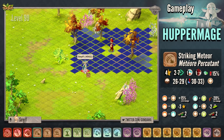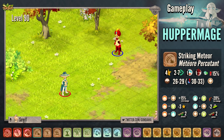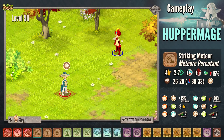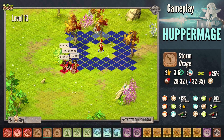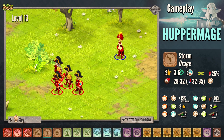The first earth spell is called Striking Matter. For 4 AP, you can cast the spell from 2 to 7 range on 1 enemy. The spell applies the earth state to the target. The next earth spell is called Storm. The spell costs 3 AP and is a lifesteal spell. You have to wait 1 turn to launch it again, and the spell applies the earth state to the target.